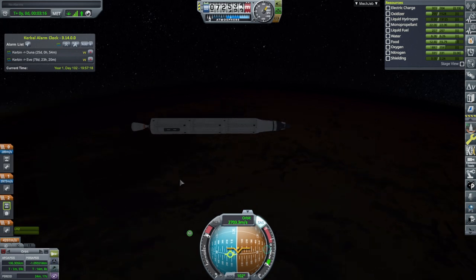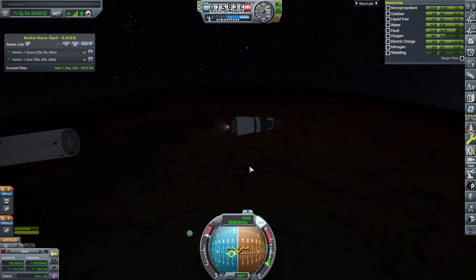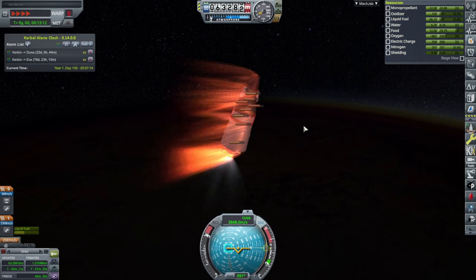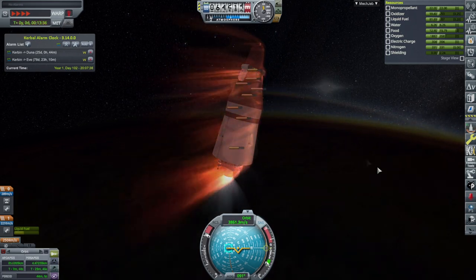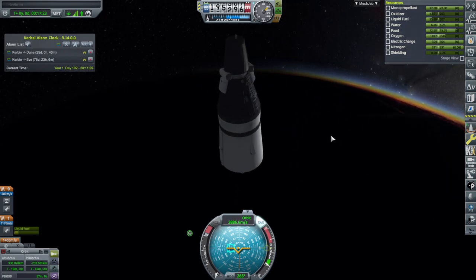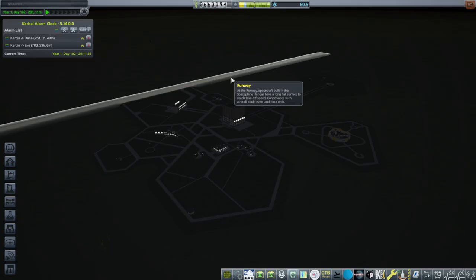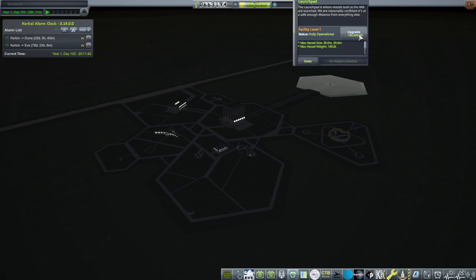That set of fairings should go with everything else. Separation and ignition. Oh, this is just my day for horrible things, isn't it? I am having a bad day here. We've got power back but this thing is useless right now — doesn't have enough delta-V to do anything in particular, and it can't be recovered. I'm just going to abandon it.